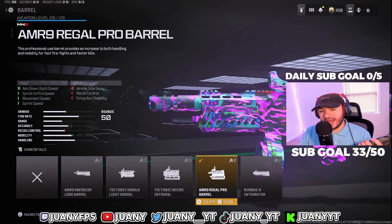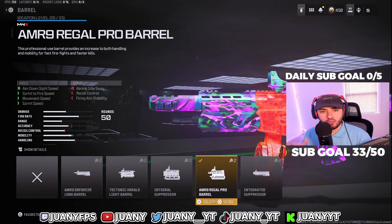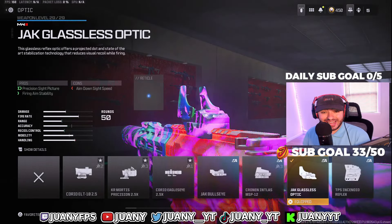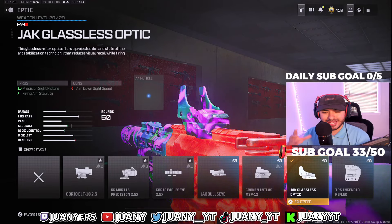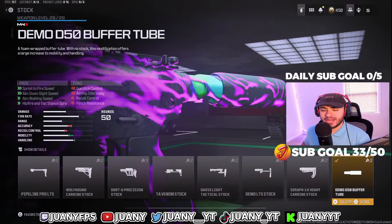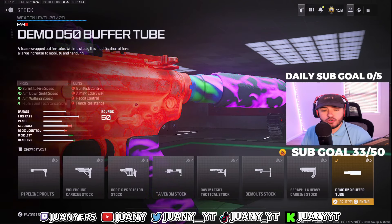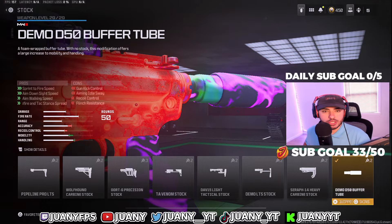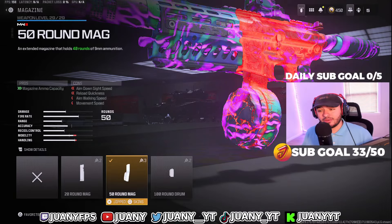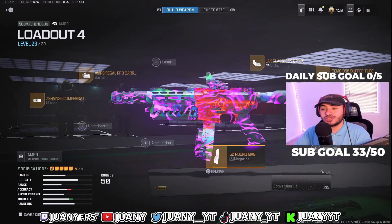For the barrel, we got the AMR 9 Regal Pro Barrel. This is really good for ADS speeds, movement speeds, and all-around movement. SMGs are going to be really movement-heavy in Rebirth Island, and this is going to help you out a lot. For the optic, we're going with the Jack Glassless optic — you get no visual recoil like you had in MW2 and Warzone 2. For the stock, we got the Demo D50 Buffer Tube, which is essentially a no-stock option — really good for movement. Tying it all together, we got the 50-round mag because having a little extra ammo on this SMG is good, and with best movement possible it won't hurt you.